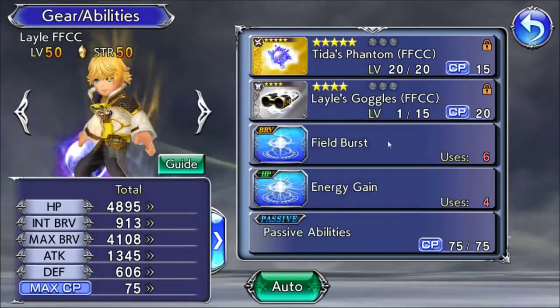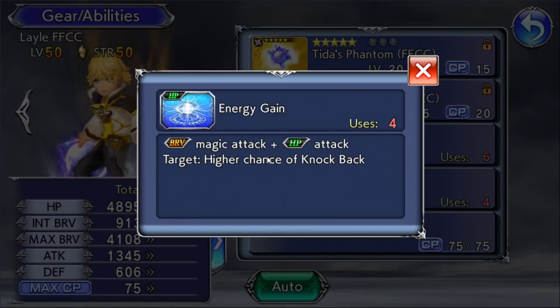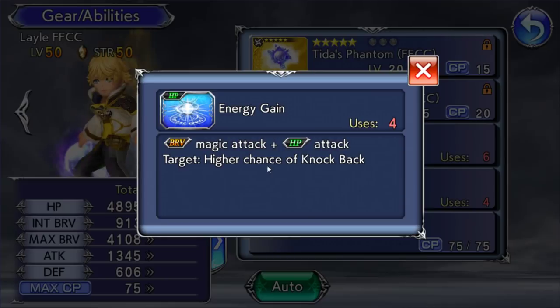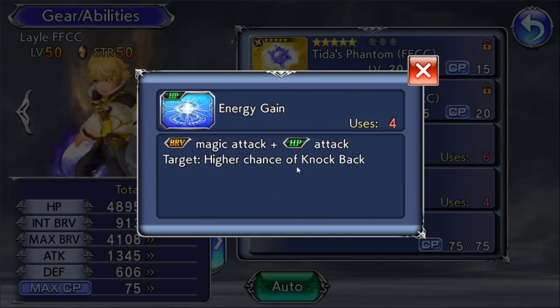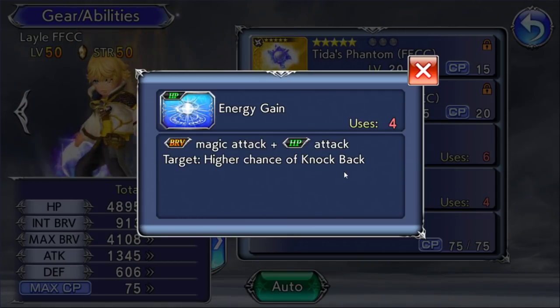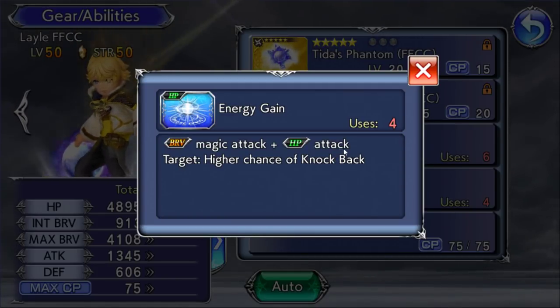Then there's the energy gain. It says you have a higher chance of knockback — what that means is it deals 12 chase HP instead of the regular 3 chase HP. So it deals 4 times the amount of the normal chase HP. And if you get the 35 CP in the future, this will actually increase even more and deal 18 chase HP — that would be 6 times the normal chase HP.